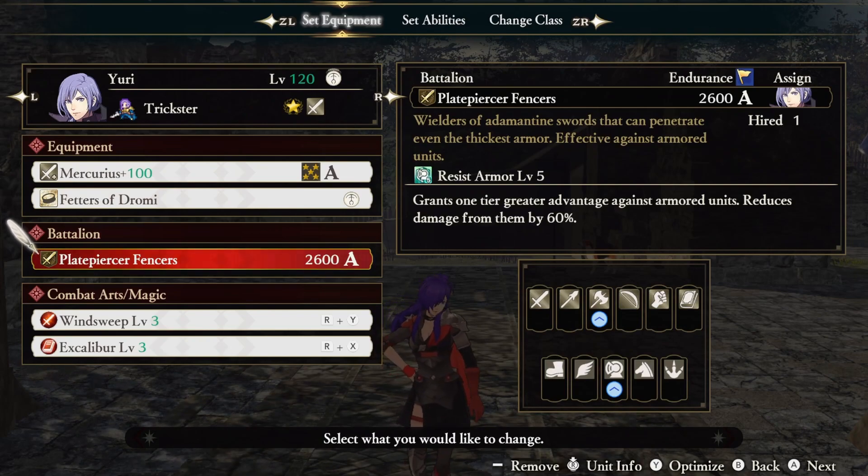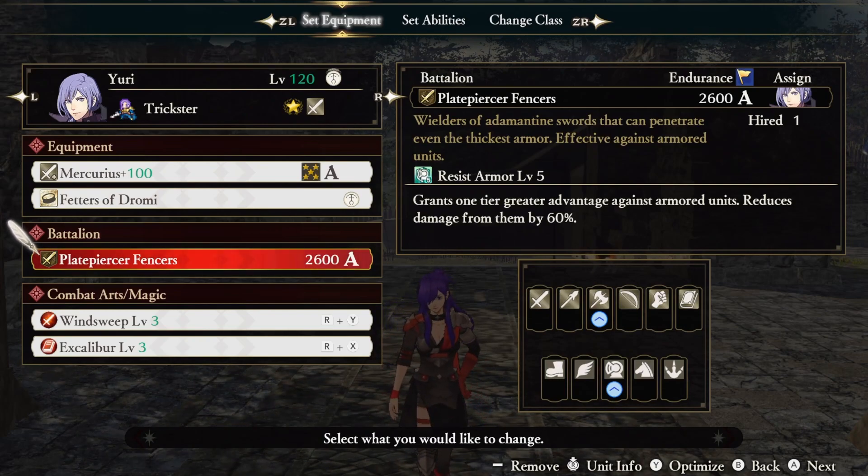The battalion is a toss-up in this build, so use whatever gives you the hardest time. My placeholder is Resist Armor, but I might switch it out for gauntlets in the future.